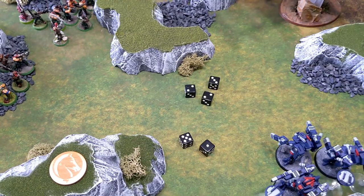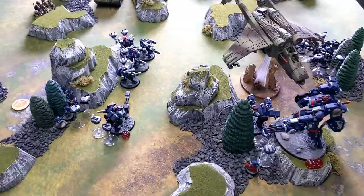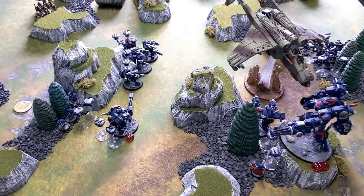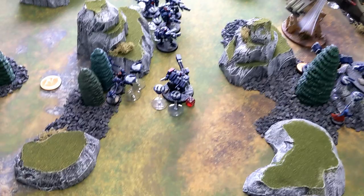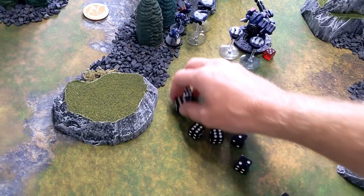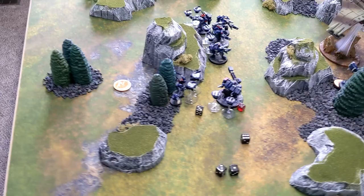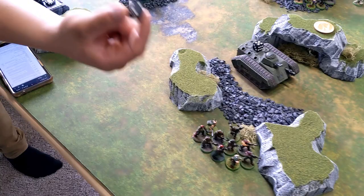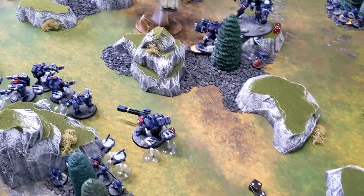With the Valkyrie on one wound, two gun drones fire eight shots hitting on sixes. Four sixes hit — impressive. Wounding on fives at strength five gets one wound through with no AP. The Valkyrie makes its three-up save. Then five fire warriors fire at the Valkyrie hitting on fives — one hit but no wound. The Valkyrie survives on one wound.